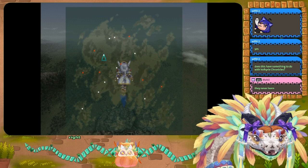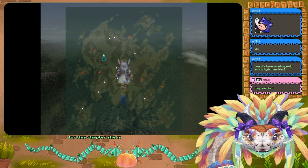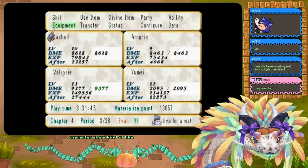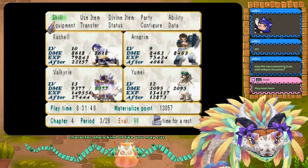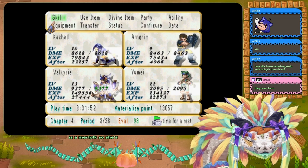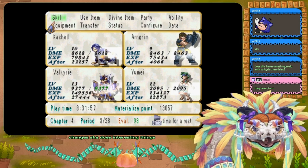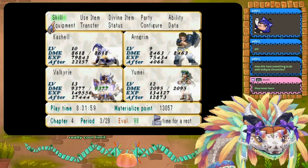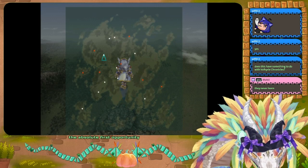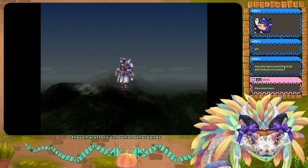Aila is absolutely going in the party for this chapter. She's a lot of fun — I like her character. She's kind of like Yume because Yume is a merfolk and one of my favorite sorcerers; her sprite changes and she does interesting things. Aila has a really cool limit break which I'll show off at the absolute first opportunity. Let's see what other characters and plans await us.